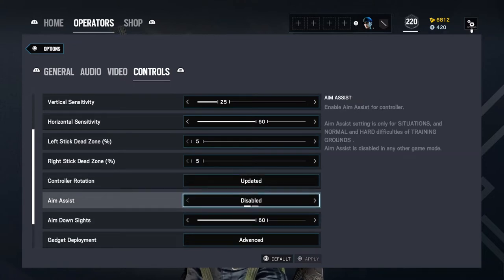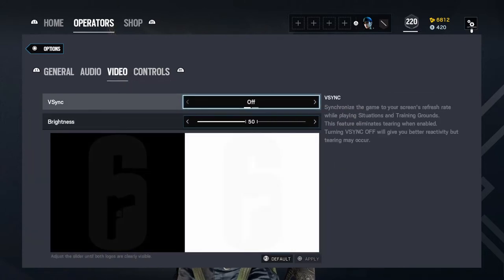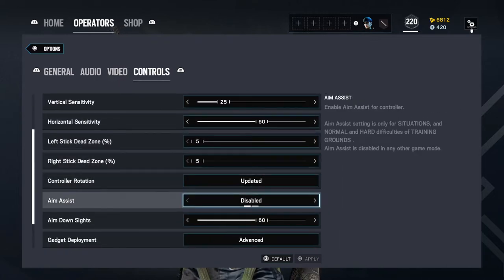I recommend having aim assist off when you're doing Training Grounds — formerly called Terrorist Hunt — so it's more realistic, because you don't have aim assist in PvP and it'll throw you off when you're actually doing your training. Also turn v-sync off because that lowers your frame rates in Training Grounds.